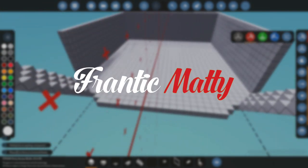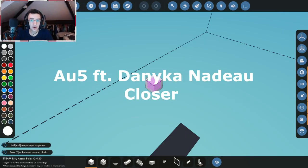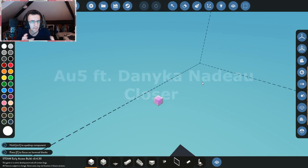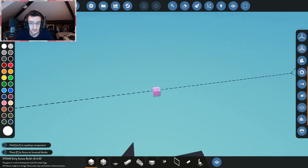Now we're in the editor. What I want to do is make a cargo ship — it doesn't want to be that big, so we're gonna make the front of it first. The cargo hold's gonna go in the back and it's not actually gonna have a crane on it.